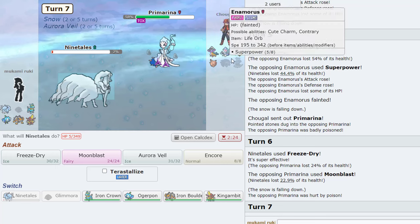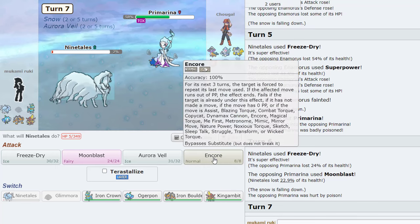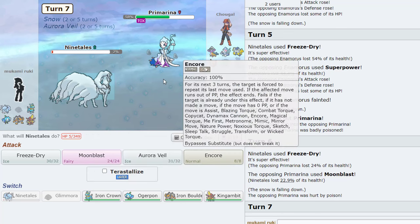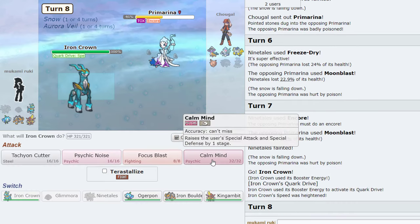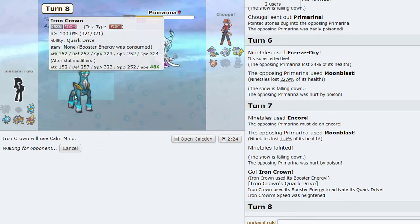Oh, can we Encore him into that and go crazy with Iron Crown maybe? I kind of like that idea. Yeah, why not — now we go Iron Crown and start Calm Minding up. We do eat a Moon Blast but we can go for Calm Mind. This is pretty dangerous behind the Veil for him — Tachyon Cutter could do this, and Psychic Noise that.